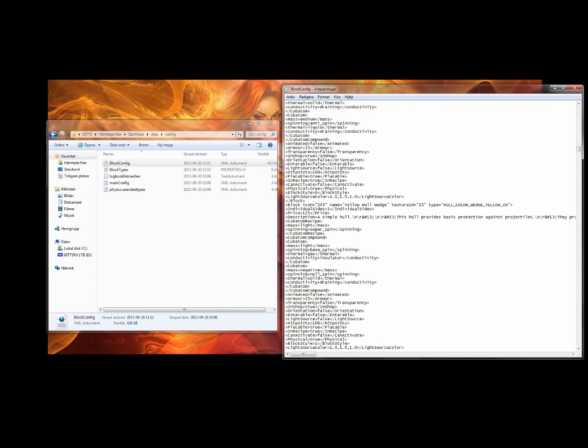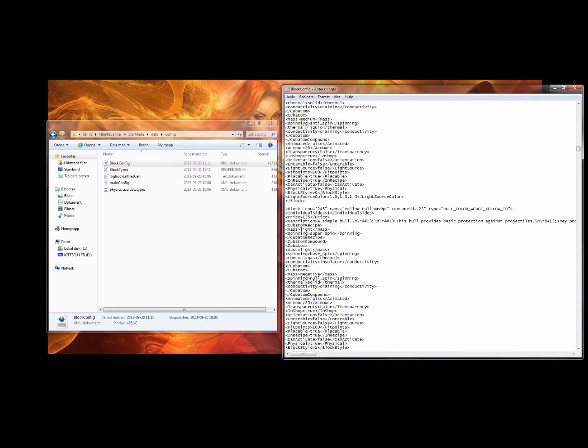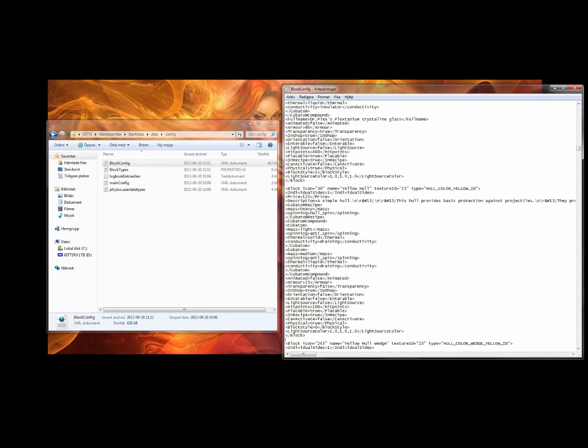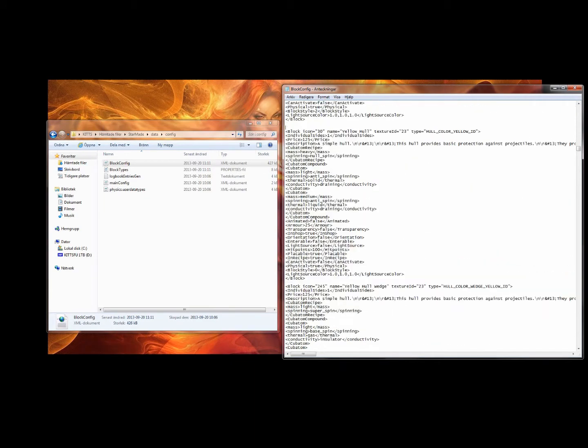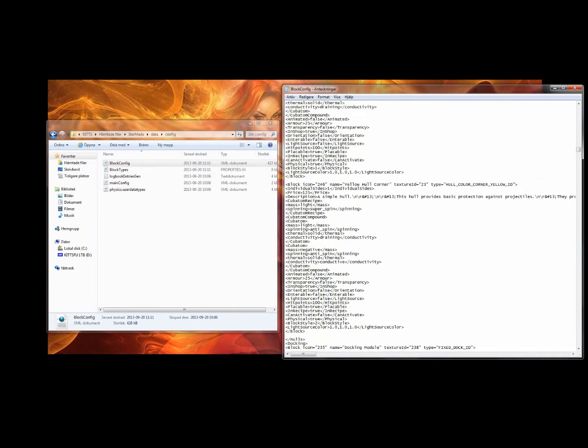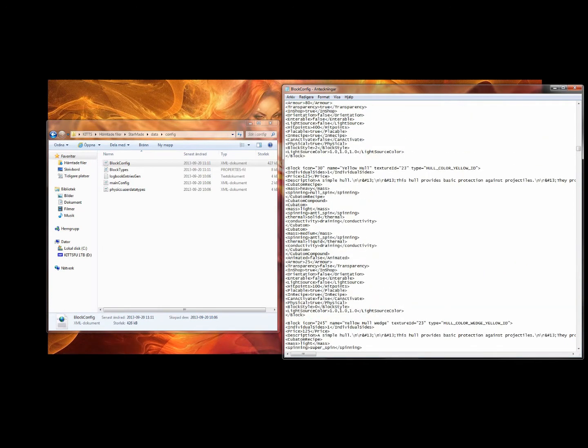And I'm just gonna split the different blocks up like this, so it's easier to see. This here is the normal block, this is the wedge, and this is the corner. We're gonna name the block... Hull.